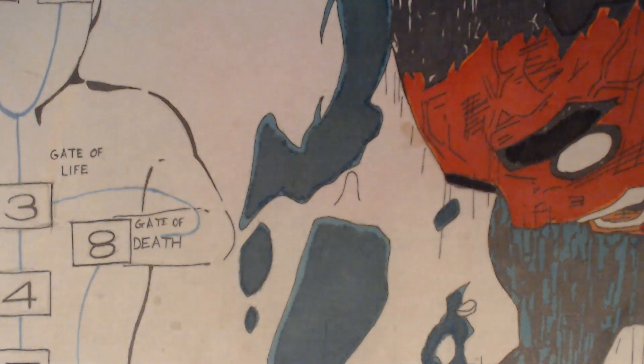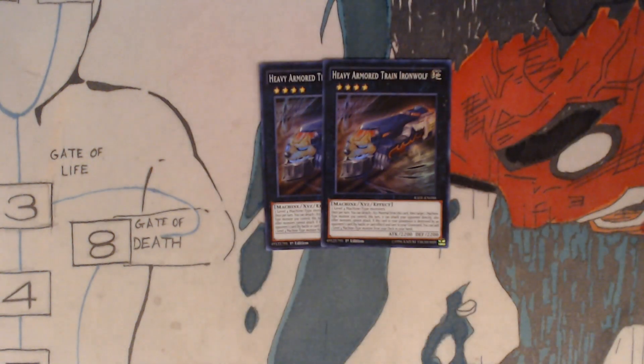Alright, that's it for the main deck. Now for the extra deck. We got two Heavy Armored Train Iron Wolf. Requires two Machine Type Monsters. Once per turn, you can detach one Xyz material from this card, then target one Machine Type Monster you control this turn — it can attack your opponent directly.